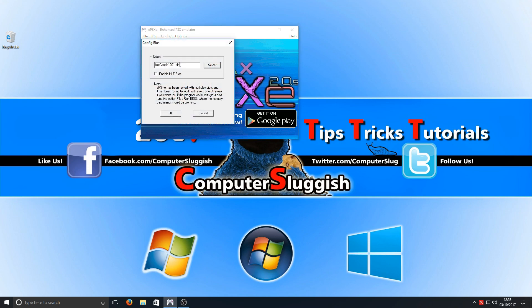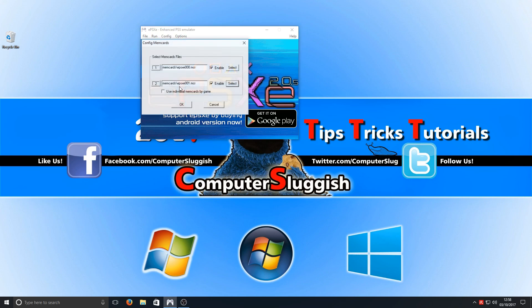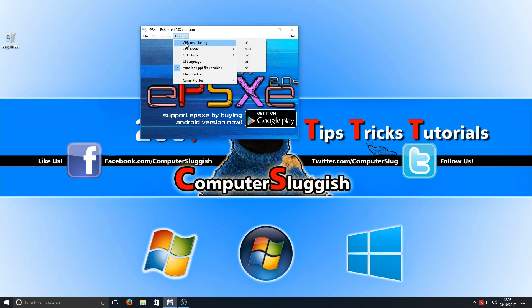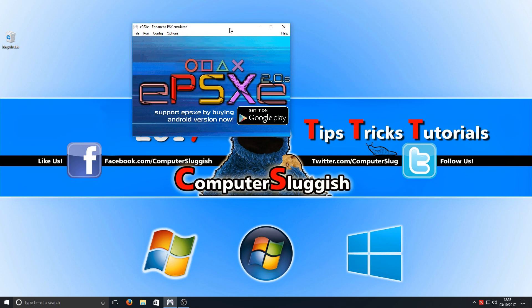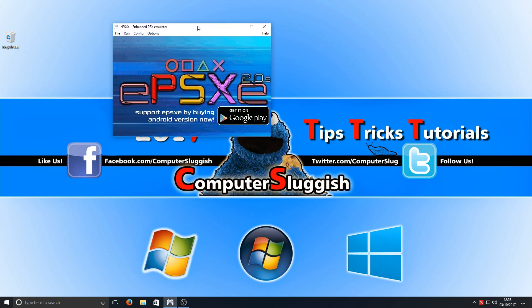We've also got our BIOS here which we can select multiple BIOSes. If I press Cancel and go down we've got our memory cards. Going across to Options, we've got CPU overclocking, CPU mode, cheat hacks, our language, cheat codes, and also game profiles so you can have multiple game profiles. That is about it for the ePSXe emulator — it really is one of the best you can get when it comes to PlayStation 1 games.